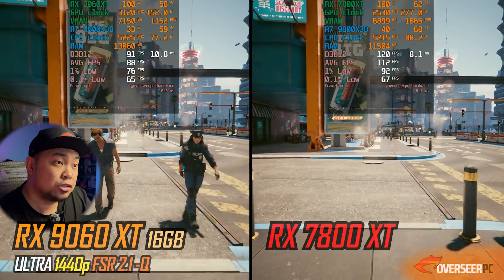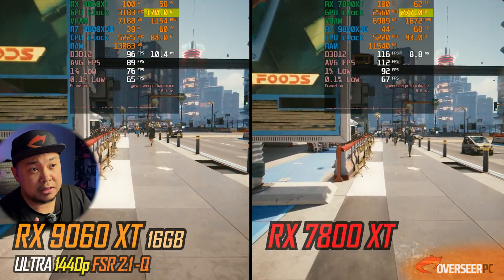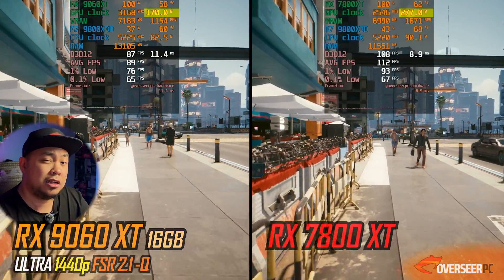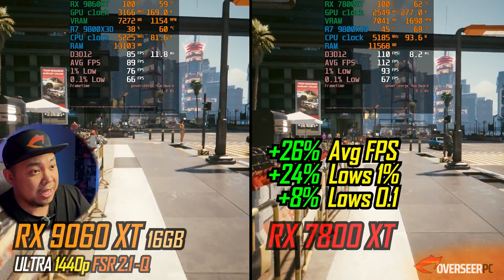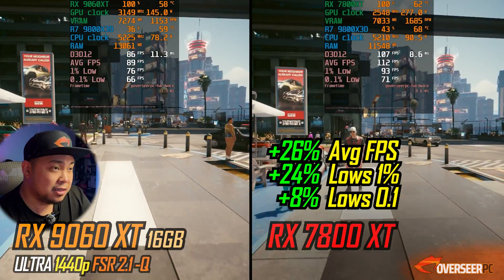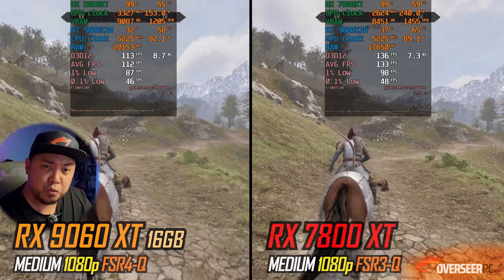When we go to 1440p, the lead of the RX 7800 XT actually extends. One thing to note is power consumption — the 7800 XT uses significantly more power compared to the 9060 XT, which is an entry-level card. But it's 109 fps against about 85 fps.